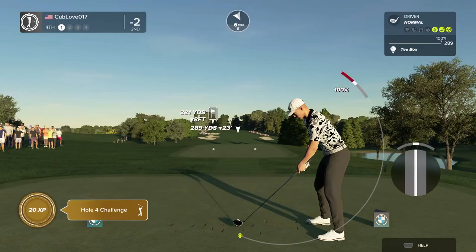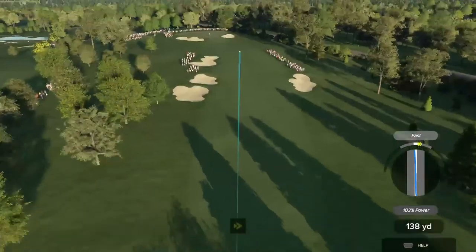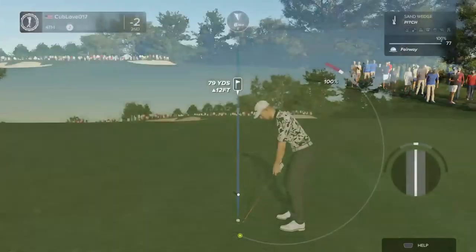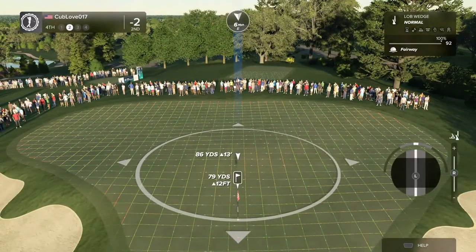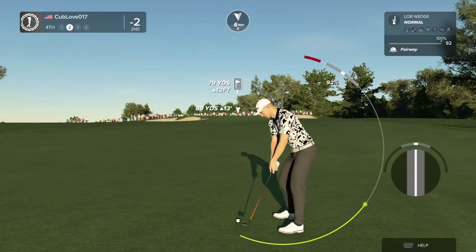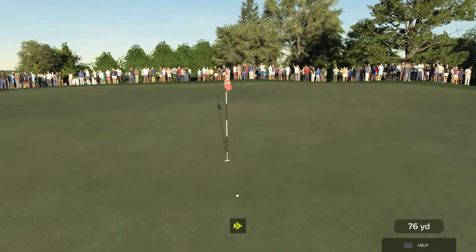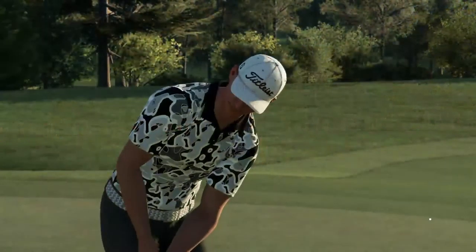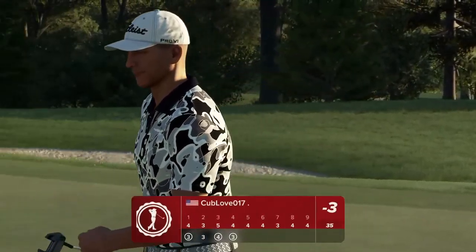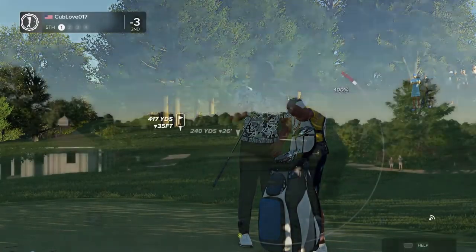Teeing up on a par four for this one. Looking fine from the tee. Here's our second shot on the fourth — well done, that's a nice little approach shot there for the birdie. Oh, that drops — and that's your second birdie in a row. After that hole you are now three under.